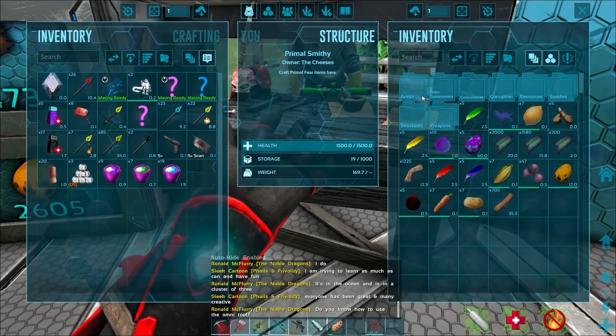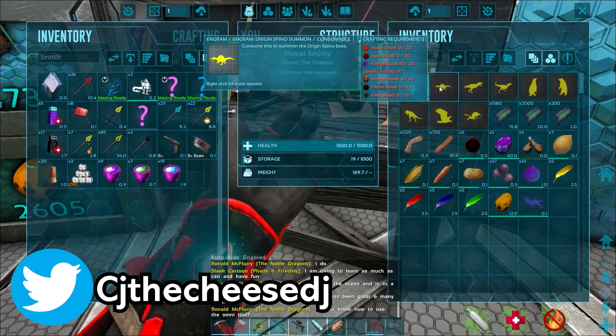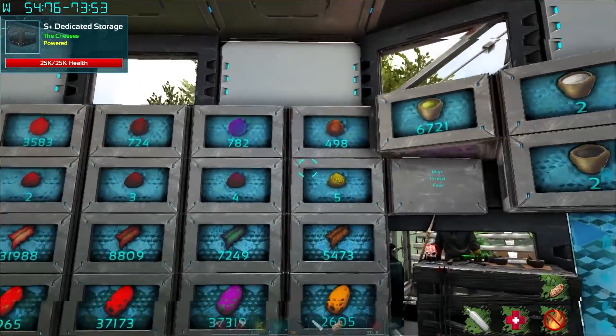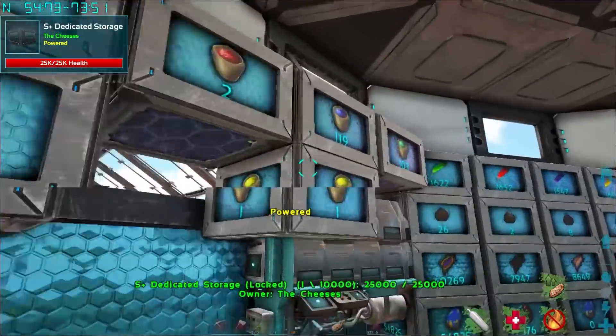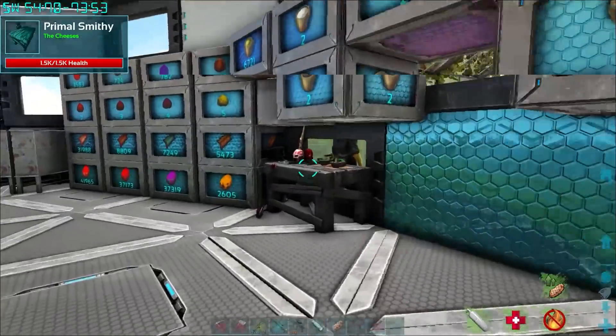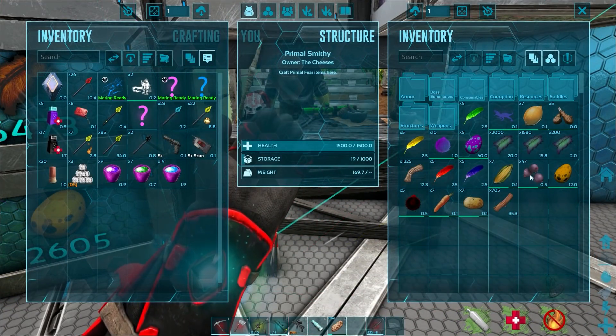What do we need for the tier 2 boss summons? Just a bunch of blood. The primal blood isn't really worth using, but every other blood we've got plenty of - 782 fabled, 498 Amiga. Those kinds of bloods we can get super easily because we can just breed and then chainsaw up the dead babies once we raise them.